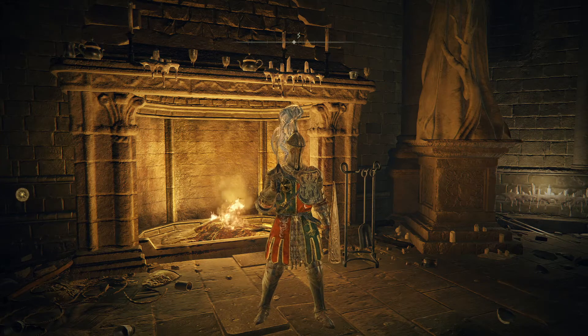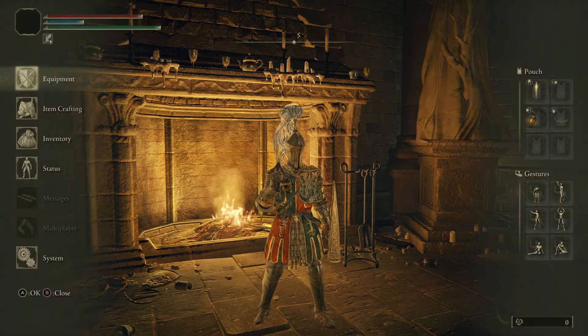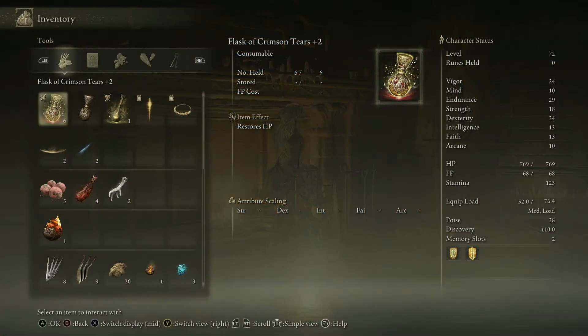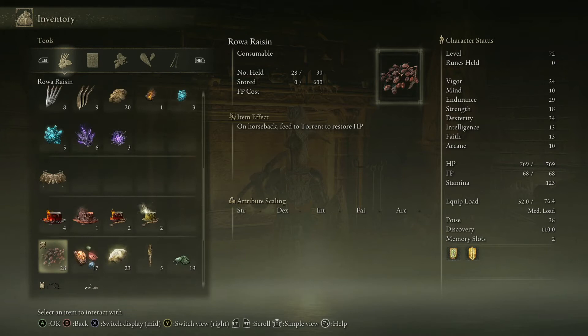If you're having trouble trying to find something that you've just acquired in Elden Ring, you're going to go to your inventory and wonder what did I just find.